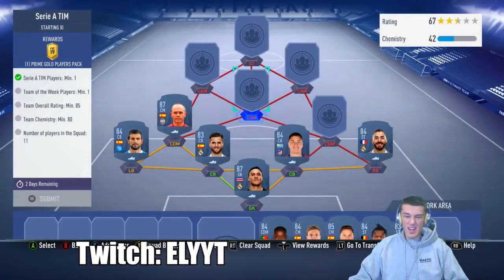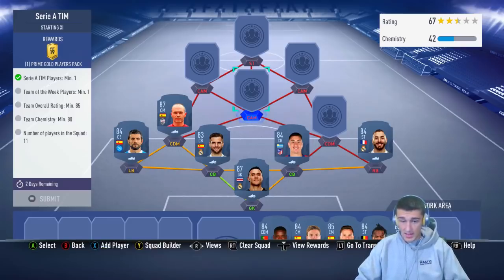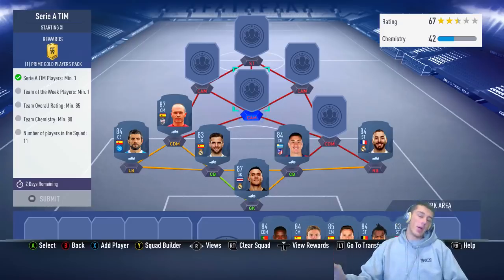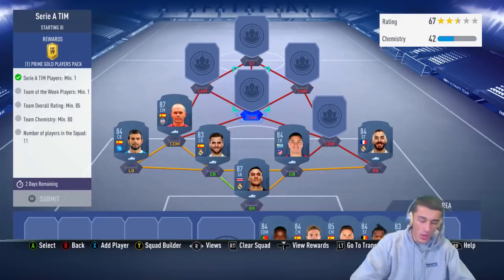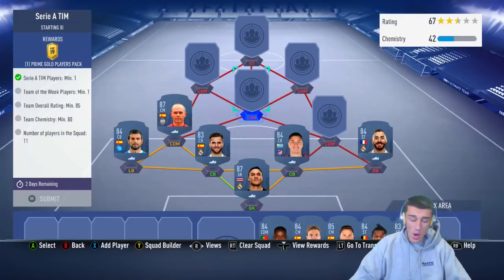Given the fact that we go with three more expensive cards in this team — Iniesta, Navas, and the Informed Batshuayi, which is going to be our striker — that adds up to about 57,000 coins in total. But that allows you to fill the rest of the squad with 83s and 84 rated cards, which saves you a ton of money.